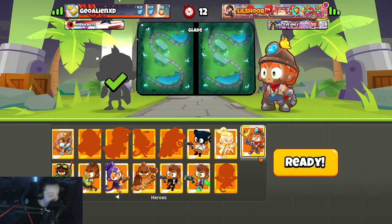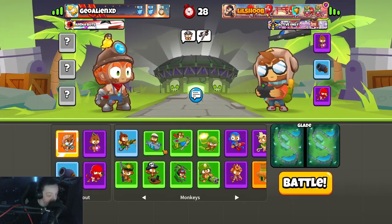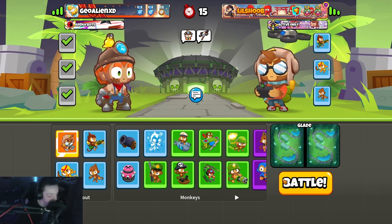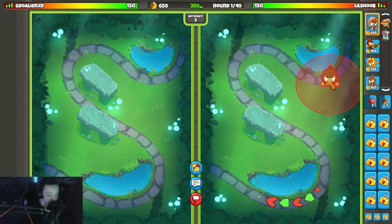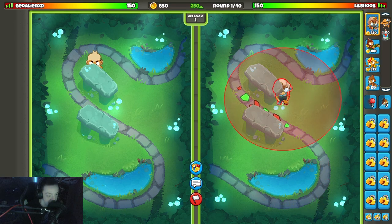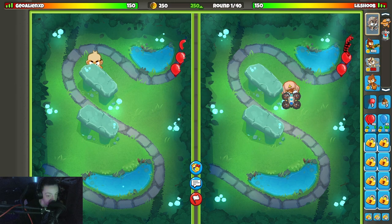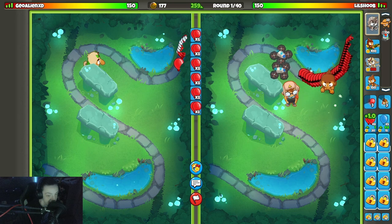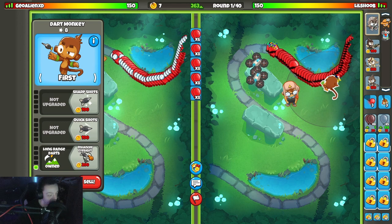Alright, we got geo alien XD on Glade. I'm bringing ET and they bring Bonnie. Okay, no idea — the boomerang and that, sure. Alright, off rip I think we are gonna do the old ET in the middle of the map strat. Then we're gonna put a dart monkey right here to help out. I'm also gonna red balloon him though — can't let him only red balloon me. Then we're gonna get a crossbow eventually when we can afford him.